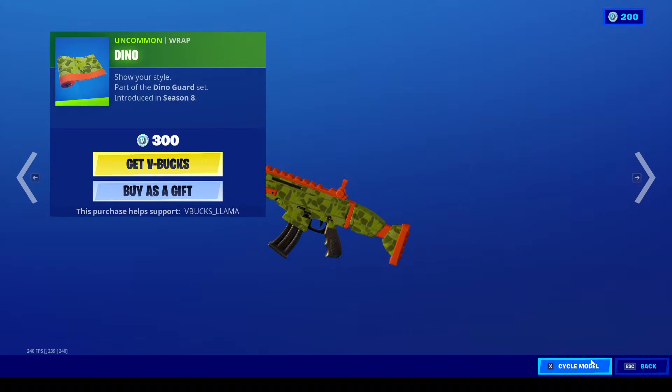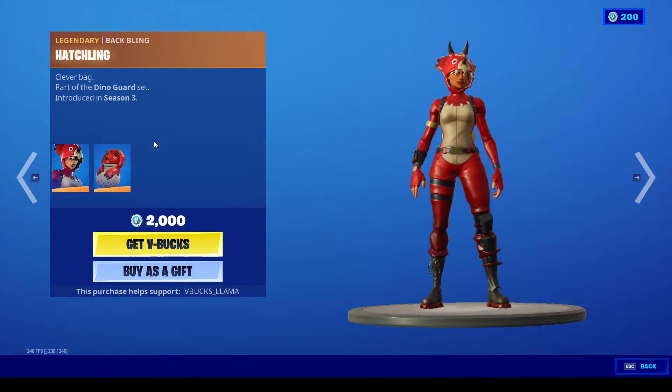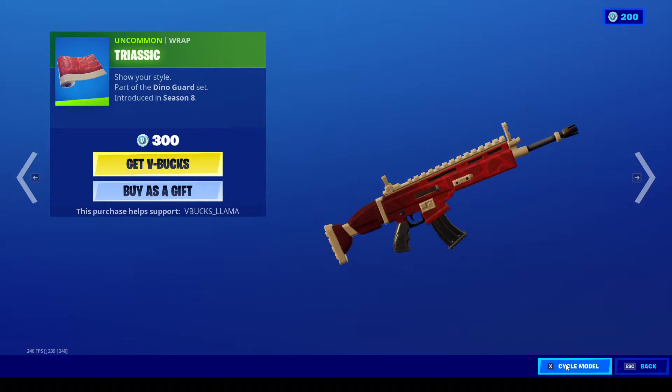That's pretty cool. And we've got Tricera Ops with the Hatchling back bling — that's pretty OG right there. I don't think this has been in the item shop for a while, so yeah, that's cool. You can also get the Triassic Wrap.